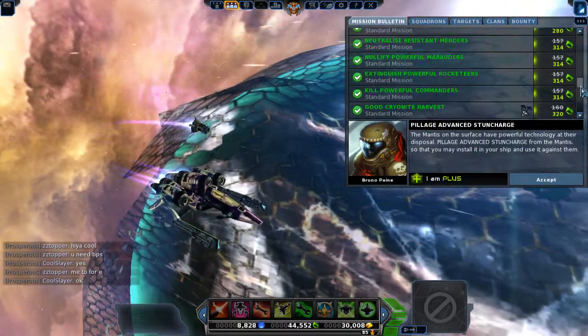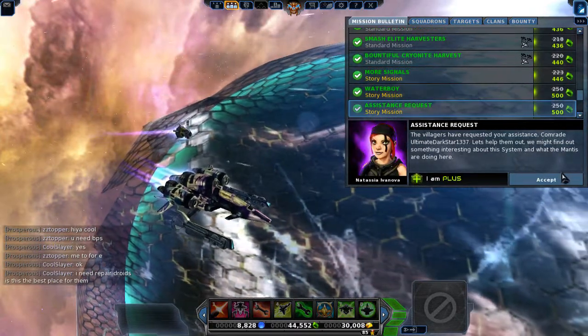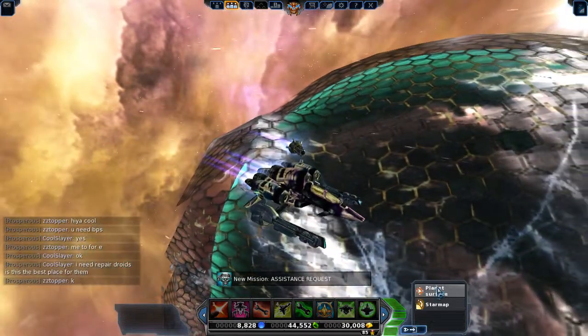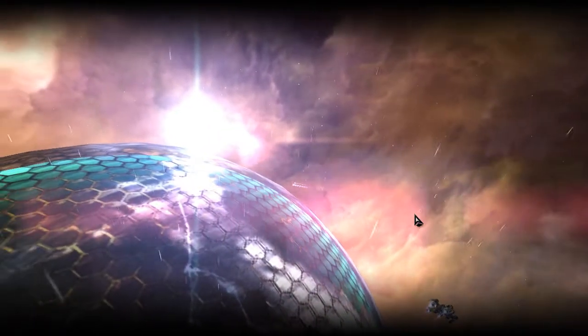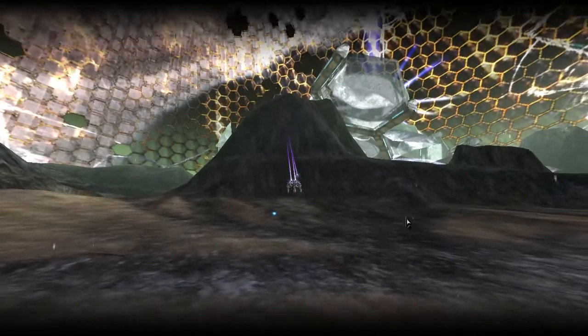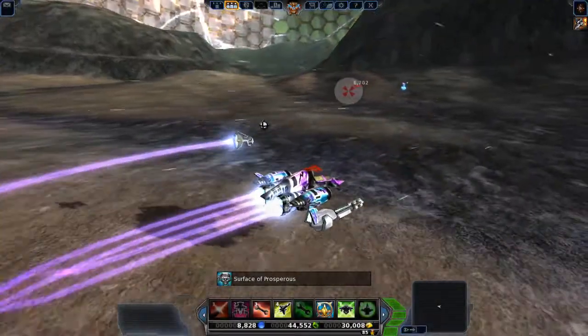The next mission we're supposed to do is Assistant Request. I hate this mission, by the way — I hate every single mission in Gemini. The next system we're going to, I don't hate every single mission there — I actually think the missions there are pretty good. But Gemini, for some reason, I just don't like you very much. I'm sorry, Gemini.